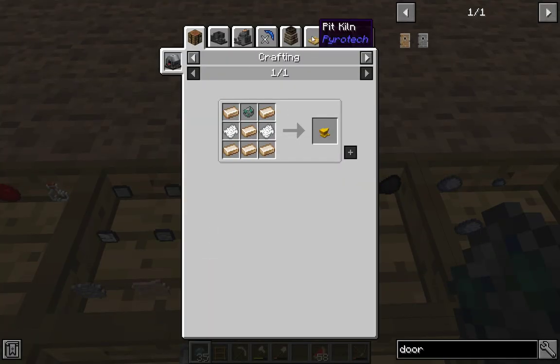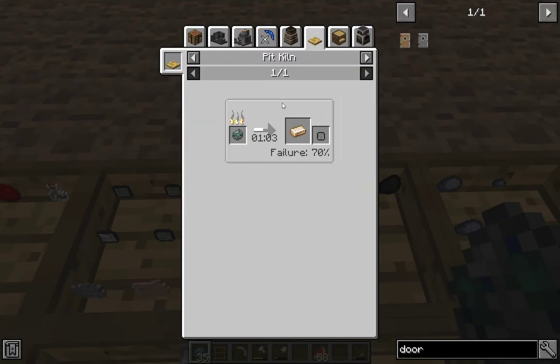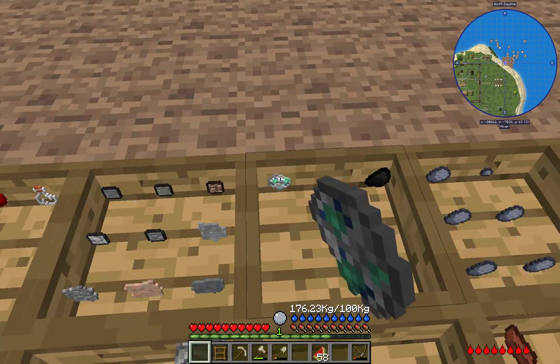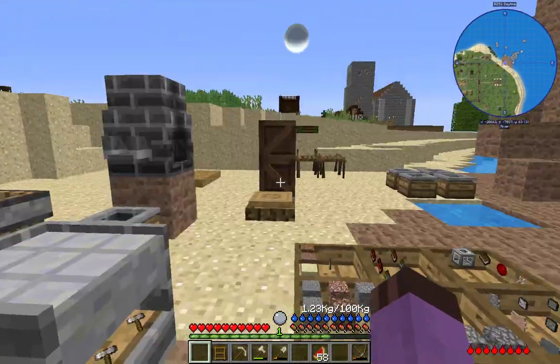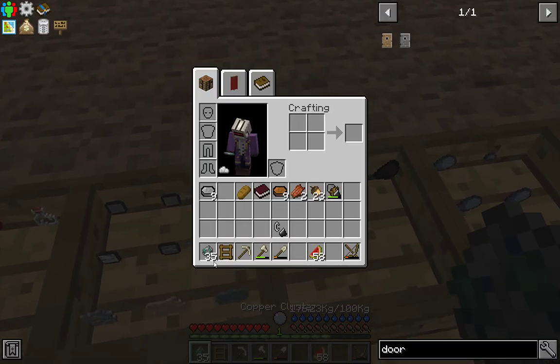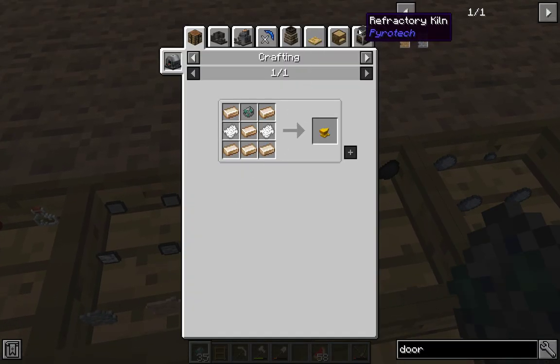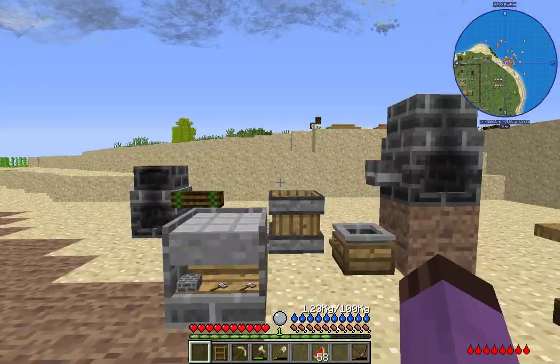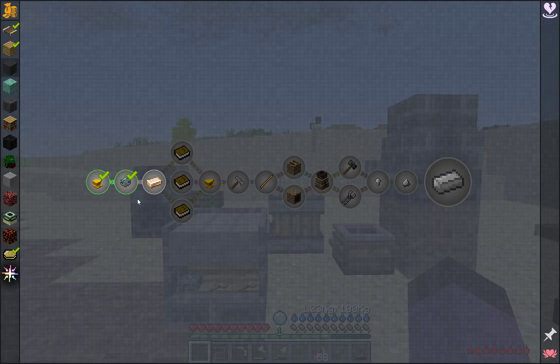Copper cluster can technically be pit-kilned, but there's a 70% failure rate. So out of this 35 copper cluster, we'd only get like 11 or 12 — about a third or so. That is not what we want to do. Instead, we want to take it over into a refractory kiln: near-instant smelting and 0% failure rate. A refractory kiln is going to be on the agenda.